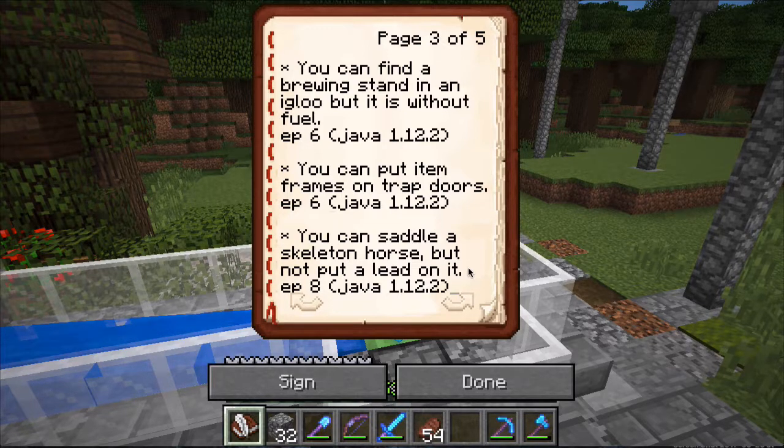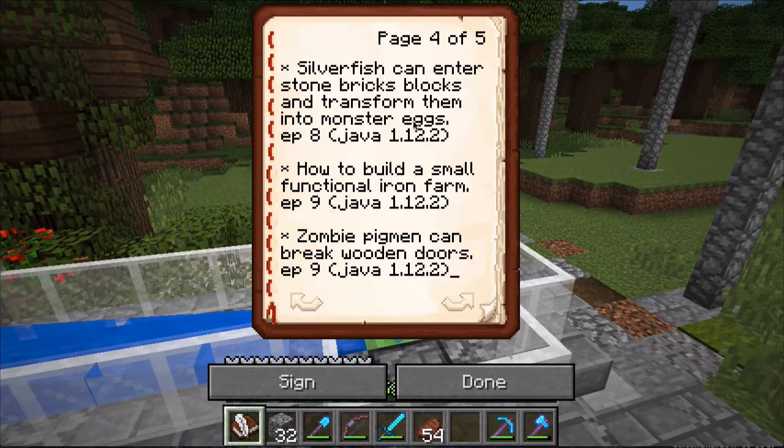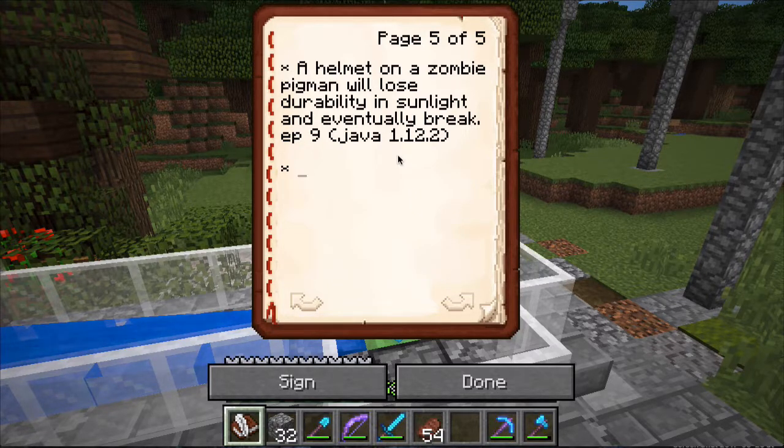You can saddle a skeleton horse, but not put a lead on it - we learned that in episode 8. Silverfish can enter stone brick blocks and transform them into monster eggs. I knew they could crawl into regular stone blocks, but not the stone bricks. I built my first small iron farm - I'm very proud of that, we did that in the last episode. Zombie pigmen can break wooden doors - I didn't know that. And a helmet on a zombie pigman will lose durability in sunlight and eventually break.